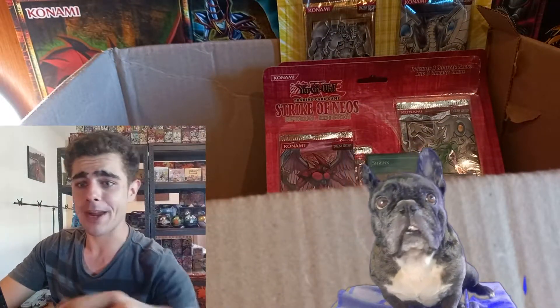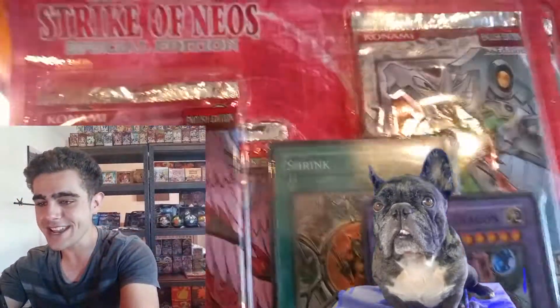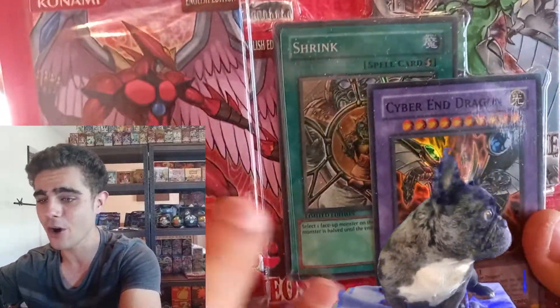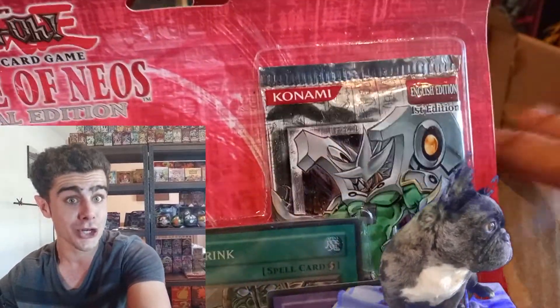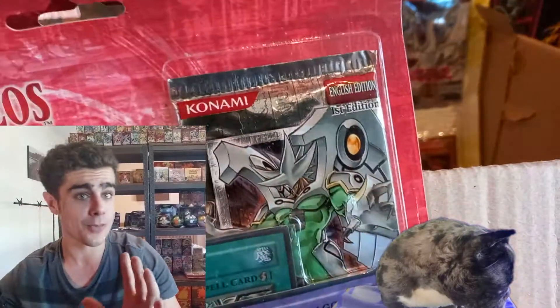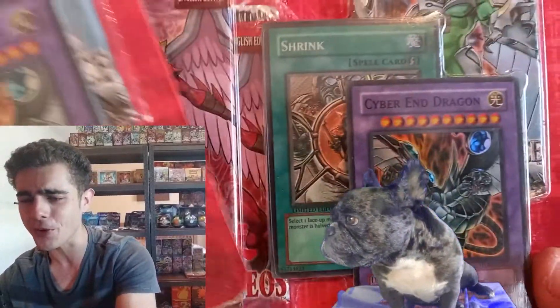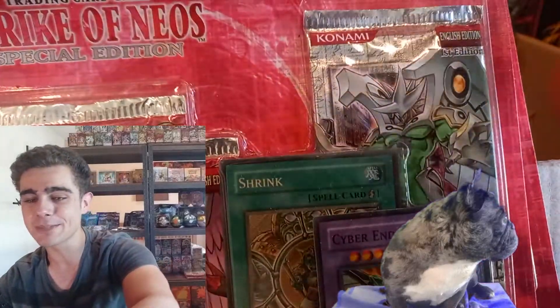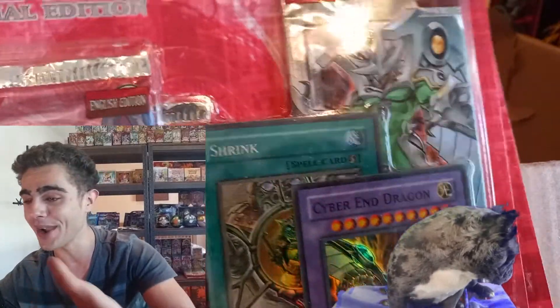Today is one juicy day of special editions, guys. We got two Strike of Neo special editions — them special edition blisters. Not only do we have two promos and two Strike of Neo unlimited packs, but we got an Enemy of Justice first edition pack too, guys. This is a unique and awesome special edition — you don't see too many of them special editions with first-ed packs guaranteed inside. Plus, look at those promos: Cyber End Chicken and that Shrink. And I can't wait to do our grand opening for one of them subscriber specials, opening every special edition blister from that Retro Pack 2 all the way up to these GX ones.